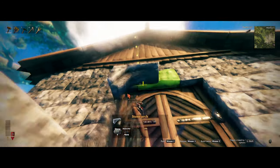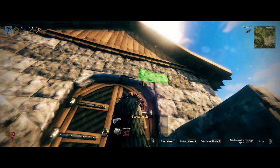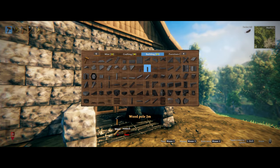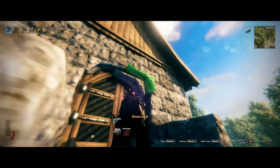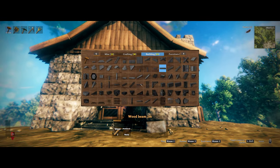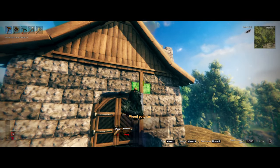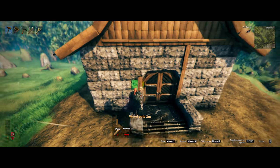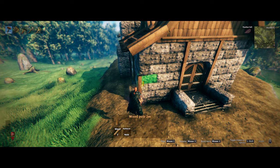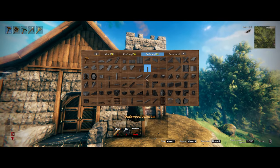I add arches here to just not make it look so square. Then I take the wood and make a trim. I do that on all these sides too.